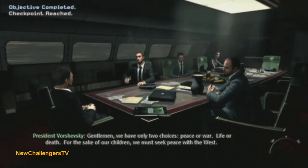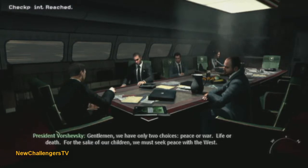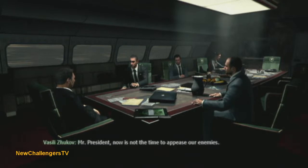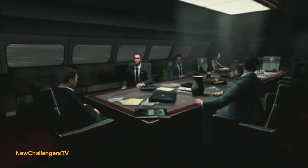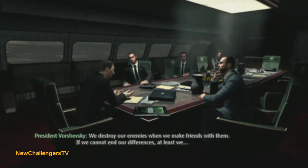How's it going everybody? This is Jared, and I'm going to teach you how to get the secret achievement on Modern Warfare 3. What you need to do for this achievement is on the campaign mission Turbulence, which is where you are the agent with the Russian president.